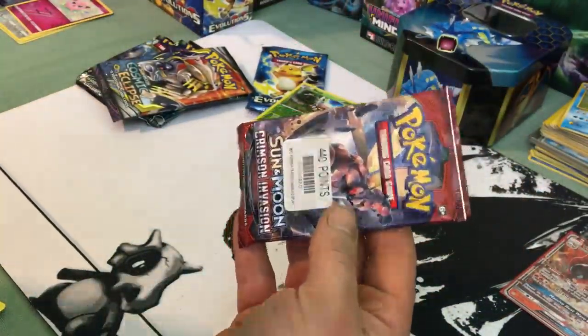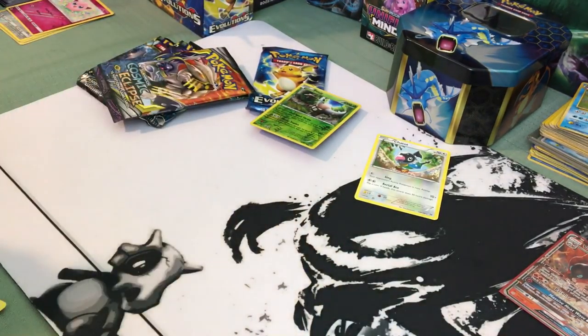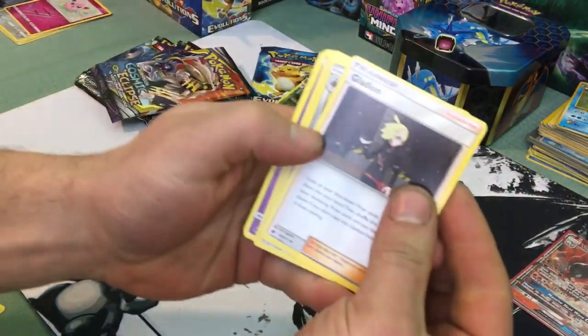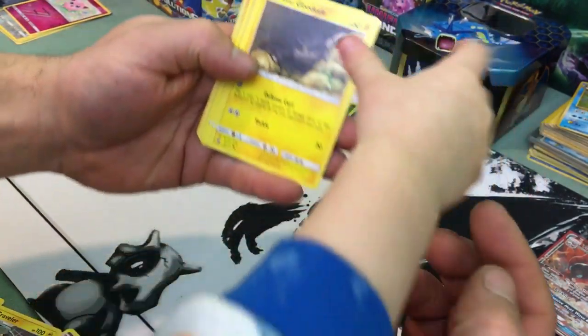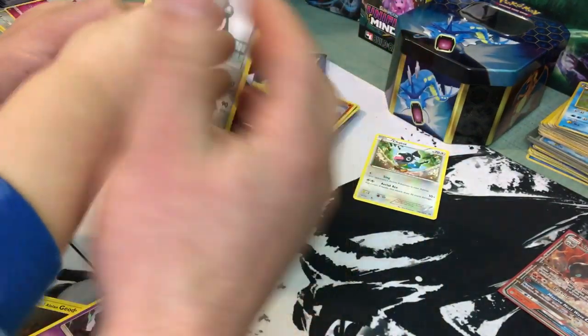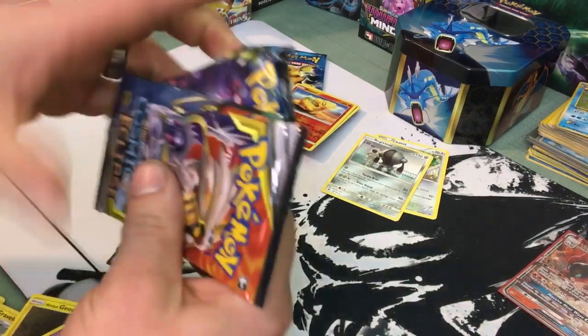All right, we're gonna go for Crimson Invasion next. I'm really hoping they're not weighed — we've dealt with that already. You can open it. Code card — one, two, three to the front. There might be an energy behind it. We have a Gladion, we have a Lycanroc, a Graveler, a Pumpkaboo, a Stufful, an Alolan Geodude, a Comfey, a Misdreavus, and a Registeel for the rare. We're gonna put that there, and the energy as well.